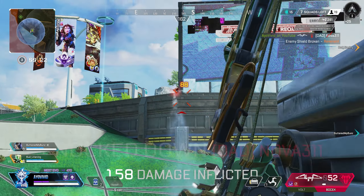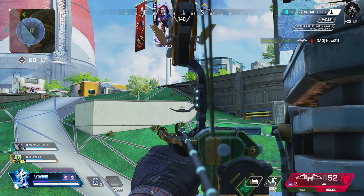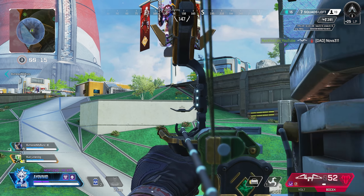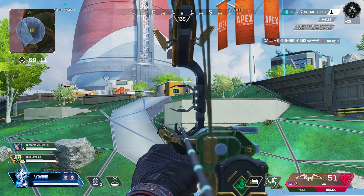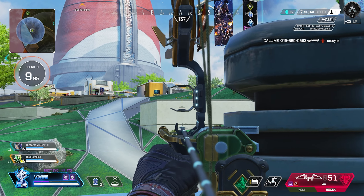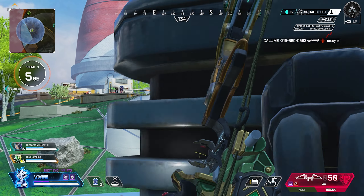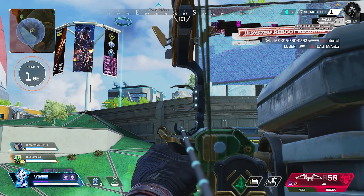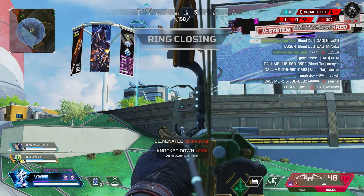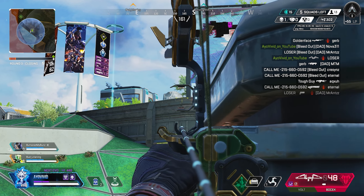Tip number 3: don't run away. This kills a lot of people. Coming from a solo queue, no-fill background with the 4K badges, this happens a lot to teams that I roll. I'll get somebody super weak and that causes them to leave the battle completely, so by the time I finish their other teammates, they're just not coming back and it's easy cleanup. So to avoid that, if you ever take too much damage and feel like you need to disengage, go back to tip number 2.